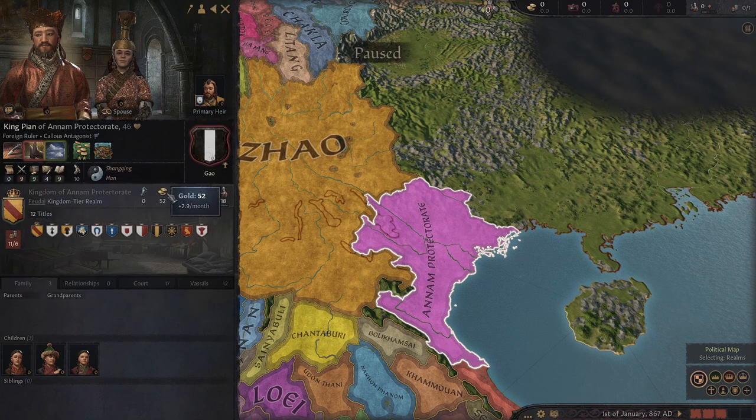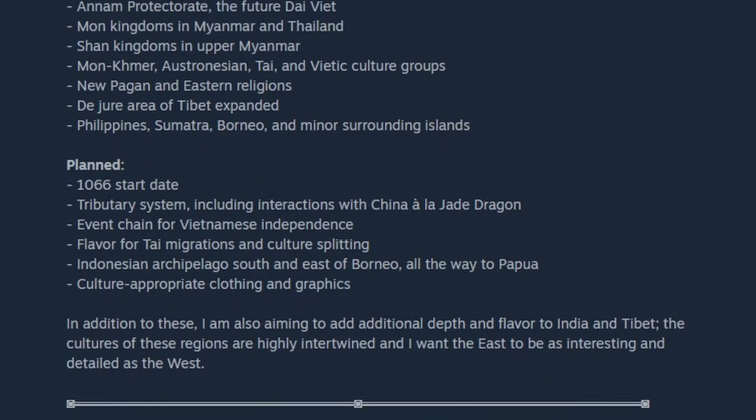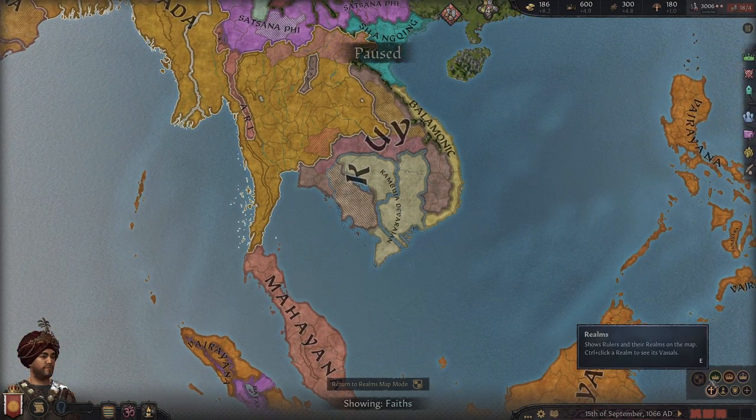I'm just going to mention a few things that they're planning to add in the future. They're going to add a 1066 start date, which I'm excited to see how much things change from the current 867 start date. Also a tributary system, which was sort of like a system in China that managed relations and trade, and with this new system you're going to have new interactions with China.